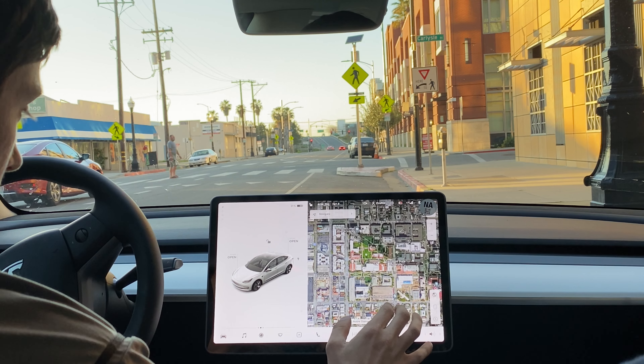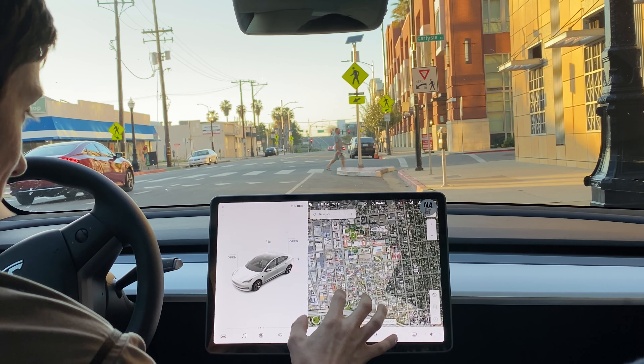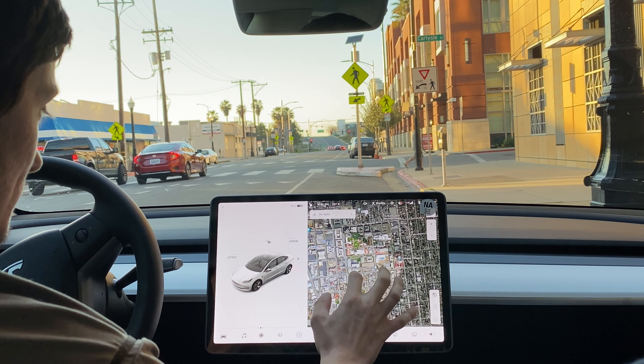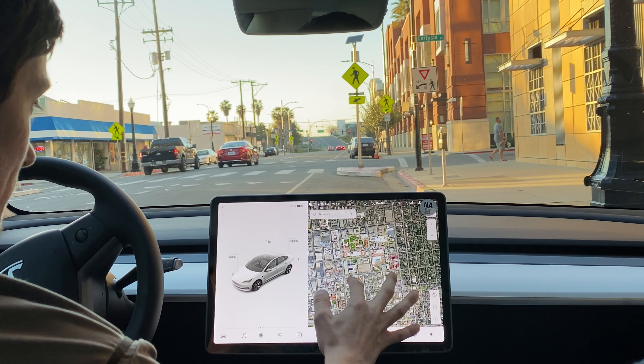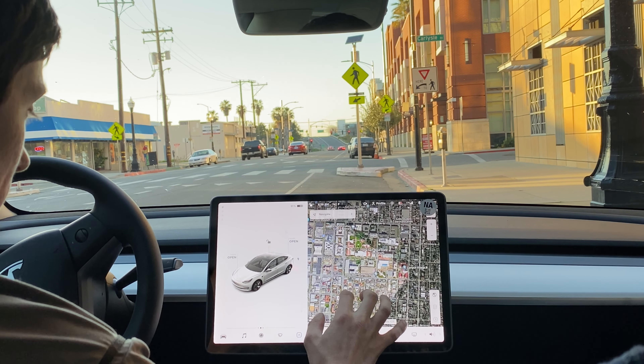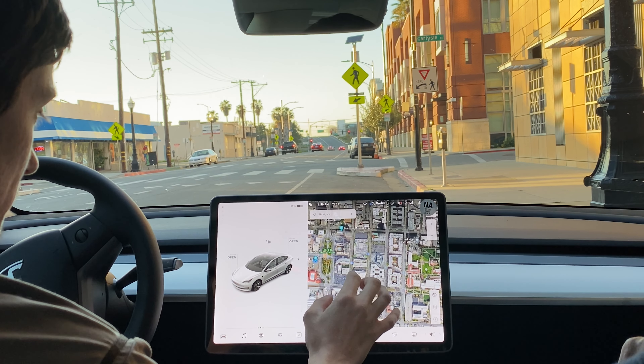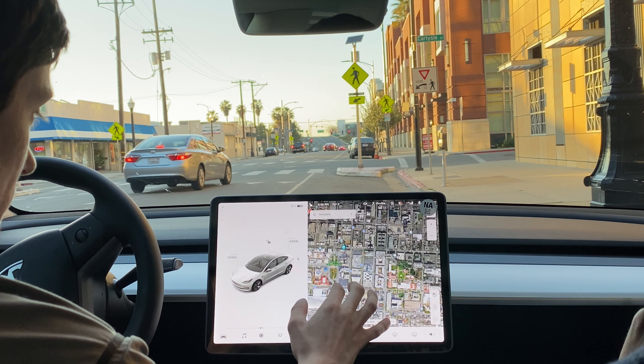Welcome back to another FSD beta test video. Today I head back to downtown San Jose with version 8.2 to see how well the system reacts to a second stress test in this challenging city. We also experience a very pesky left turn, but we give the Tesla three attempts to solve the puzzle, so stay tuned.